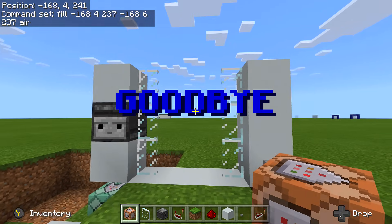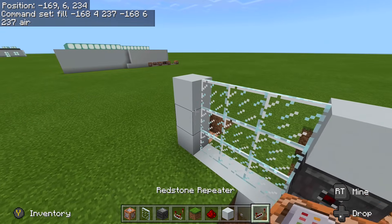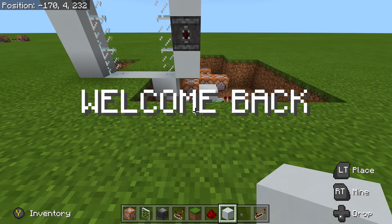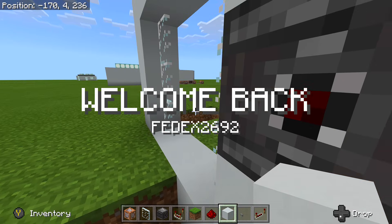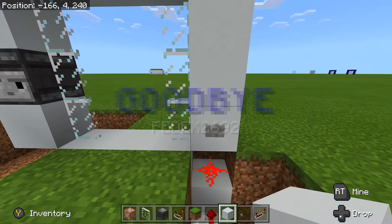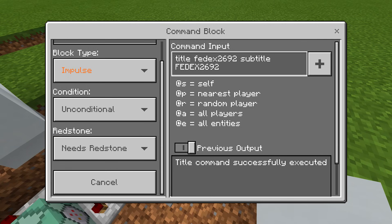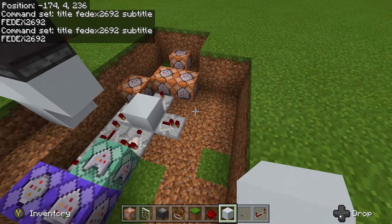So now when we click goodbye, the door opens, and when we walk through it closes behind us because we stepped over that block. If you don't want the kill command for someone who steps on it that isn't you, then you're done. Welcome back, walk through, closes up, click the button, goodbye, and the door opens. If you don't want the kill command, you're finished.